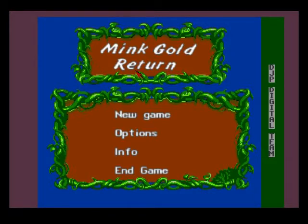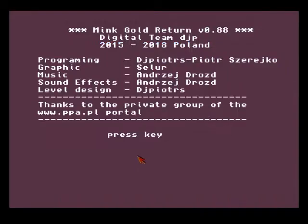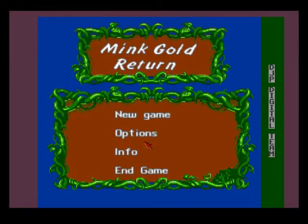I think this game could still be under development for some reason. Going to options doesn't work for some reason. So, Mink Gold 2 - it's a Polish game, I'm not even going to try pronouncing their names. We can't go into the options for some reason, so we'll go to New Game.